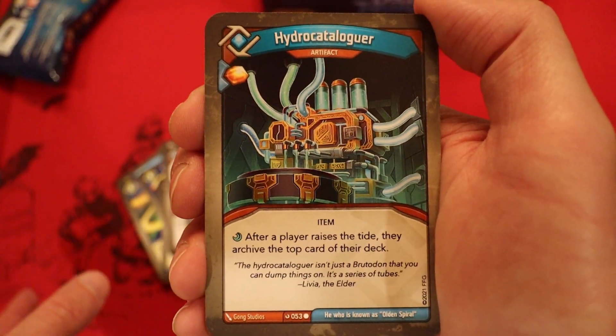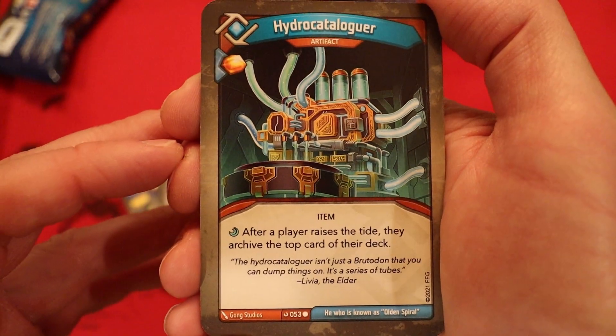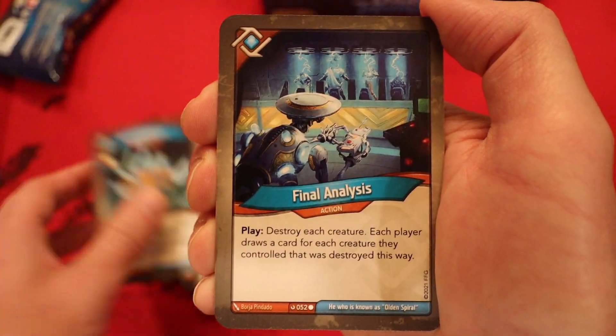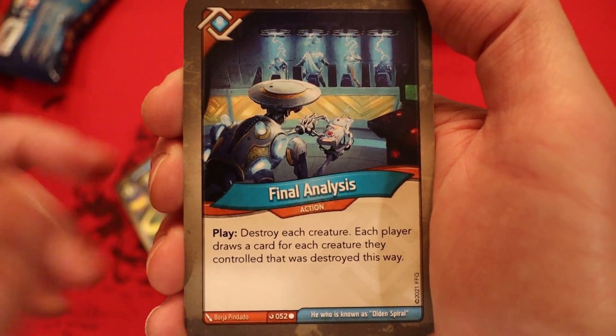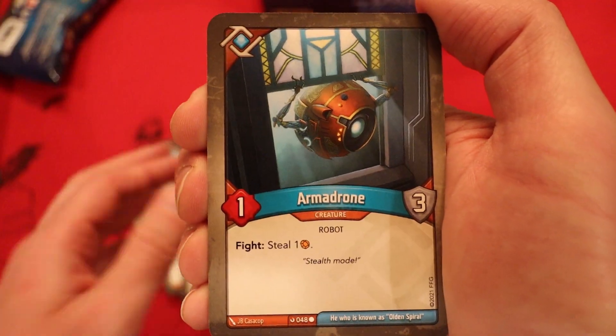It's kind of a shame it does it for both players, but we could really abuse this. It's a common — what an interesting card, especially since you can get them in multiples. Final Analysis — also in the last deck: destroy each creature. Each player draws a card for each creature they control that was destroyed this way. Fun card.